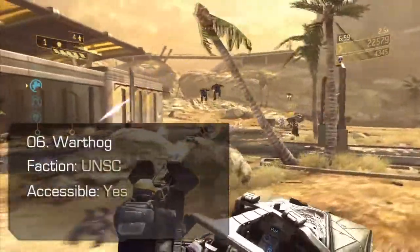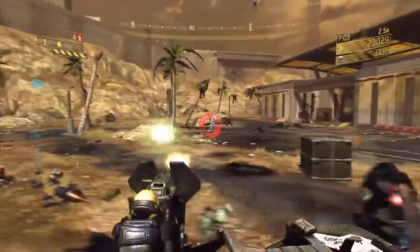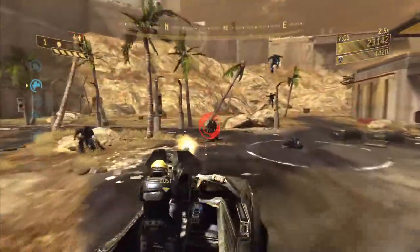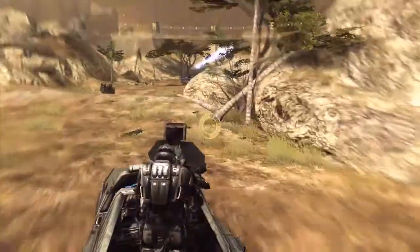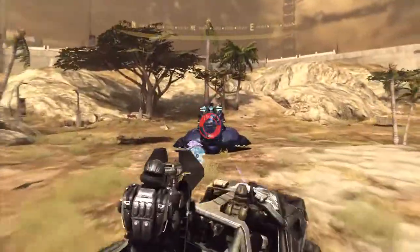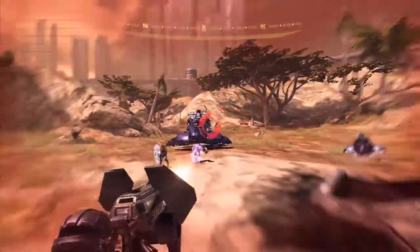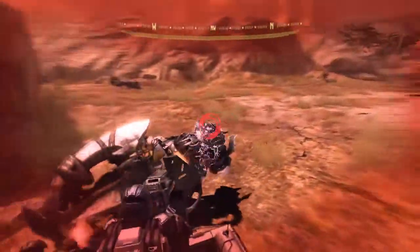Warthog. A mainstay of the UNSC army, Warthogs are lightly armoured and offer reasonable front protection, but not to the sides or rear. Arm any computer-controlled marine colleagues with better weaponry when they ride with you, such as the Spartan laser, rocket launcher, fuel rod cannon, or sniper rifle.